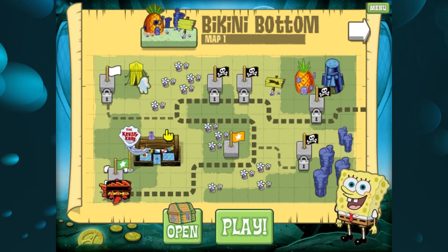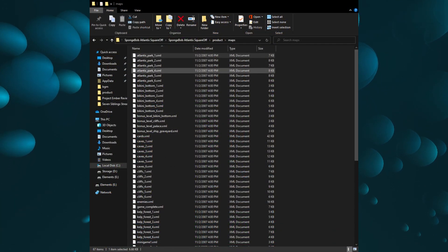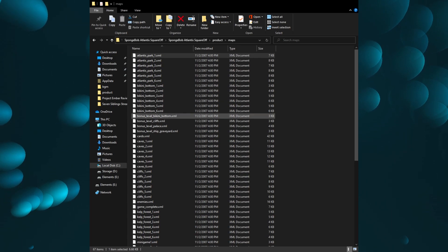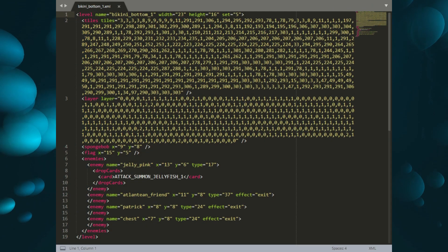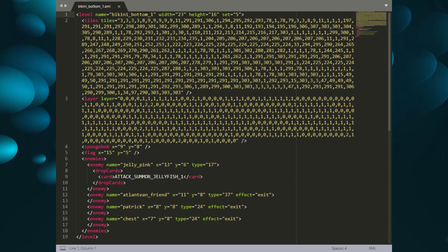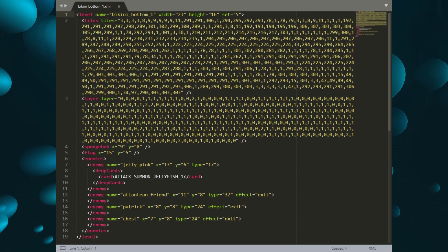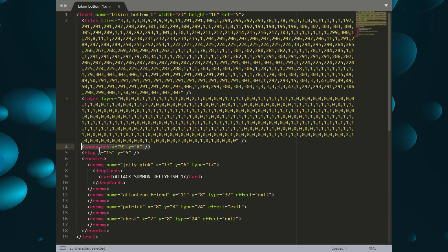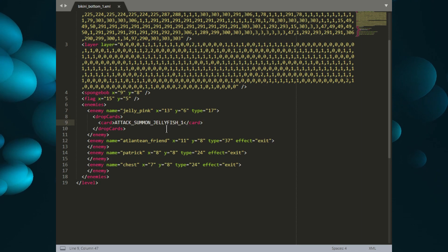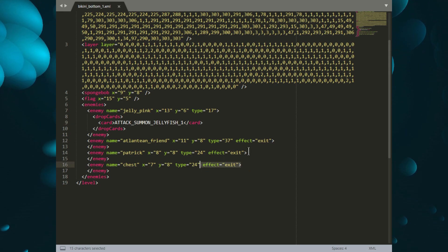Unfortunately, this count cannot be improved upon further like I thought. Although, I do kind of have an idea. I've opened up the game's file and found something very interesting — a maps folder, and all the map data seems to be stored in a different XML file. This should actually be pretty workable. This XML file is called Bikini Bottom 1, and it should represent the first level we just played. It seems that there's a bunch of tiles each marked by a certain number, as well as an XML coordinate for SpongeBob, for the flag, for enemies, and the card that they drop. Atlantean friend, Patrick, and a chest all seem to exit once the map starts, which is what we saw.